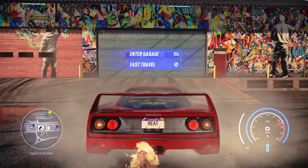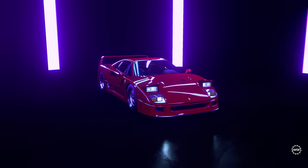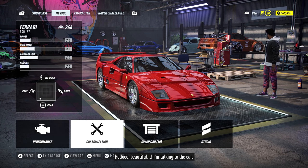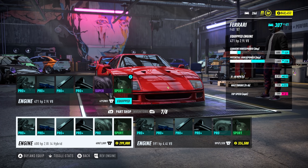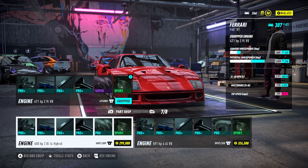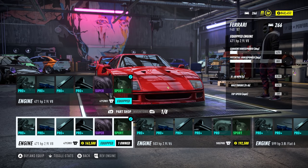Ferrari are known for not liking customization too much because they feel like they've made art and you're ruining that art. I think I'm going to go with the 4.4 liter V8 engine. The hybrid does have slightly quicker 0-60 which is interesting, but I can't put a hybrid into an F40 — it would make no sense. So yeah, let's go for the 4.4 liter V8, this is the stock engine just to listen to it again.